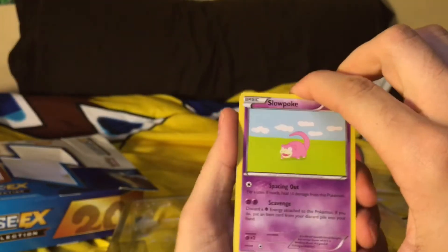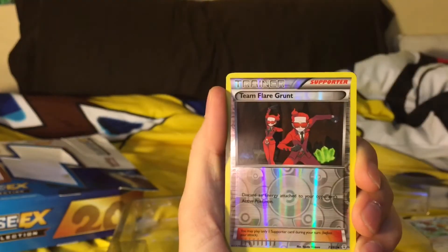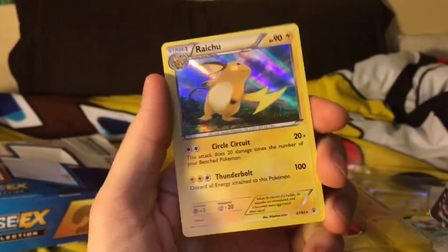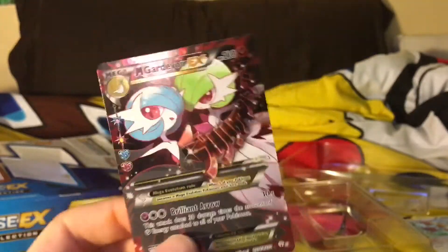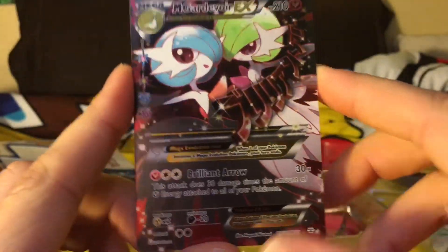Last pack - can we do it? Let's see if the luck is on our side. We got Slowpoke, Paras, Caterpie, Clefairy, Charmeleon, Mr. Mime, Reverse Holo Energy Switch - another trainer. We got a Full Art Mega Gardevoir EX! There goes our no-EX streak. But I can't be mad about getting this card - it's an amazing card and I'm sure someone will want to trade for it.